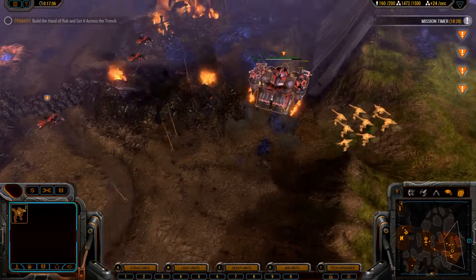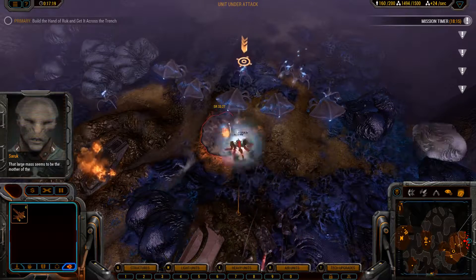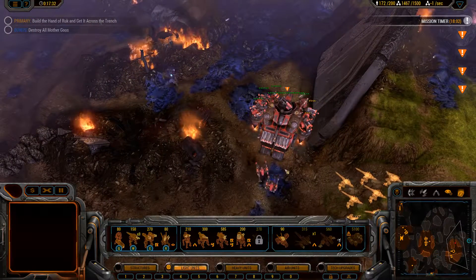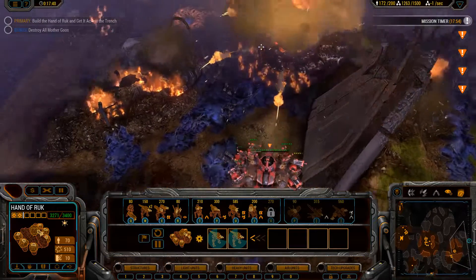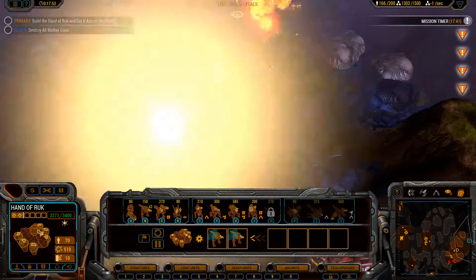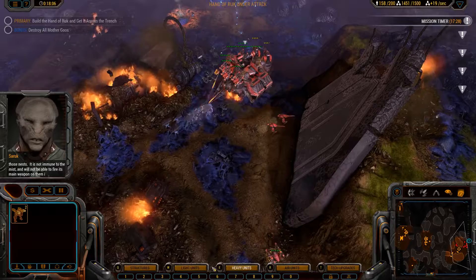I forgot to bring these guys over. Okay, so here's the mother gear. One of my planes just died — I'll build another one real quick. Now this command center is full. Let's go ahead and send in and destroy all these nests. This Hand of Rook can pretty much kill everything over here by itself. I'll destroy all my aircraft... keep the Hand of Rook away from those nests — it's not immune to the mist, and it will not be able to fire its main weapon on them if it gets too close.